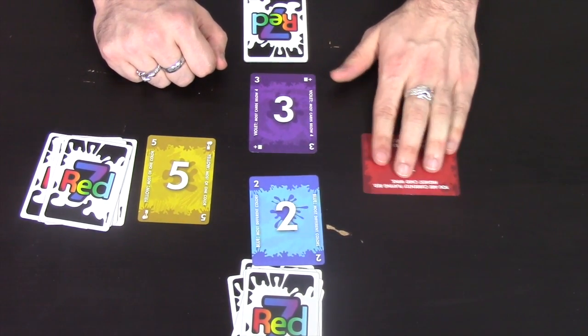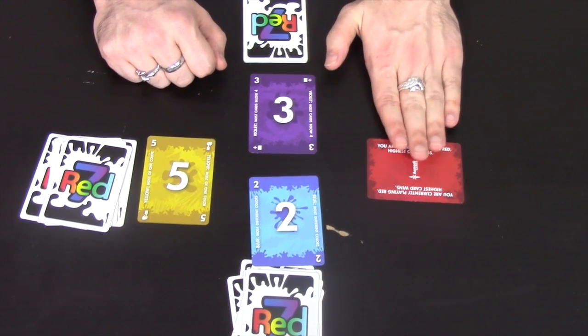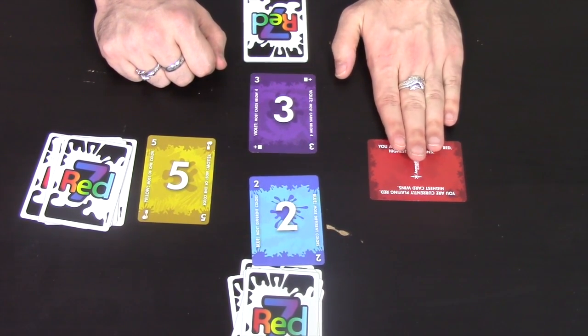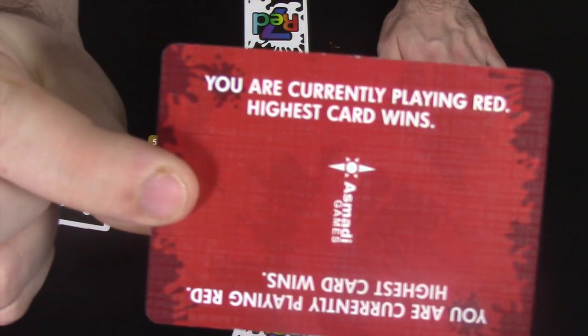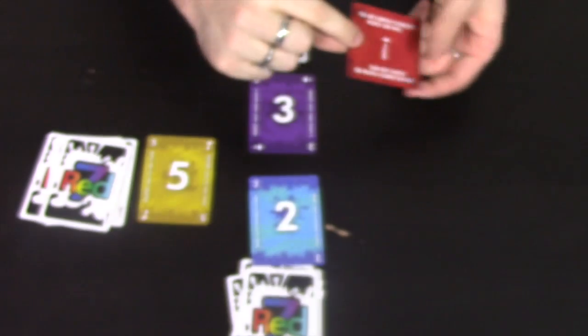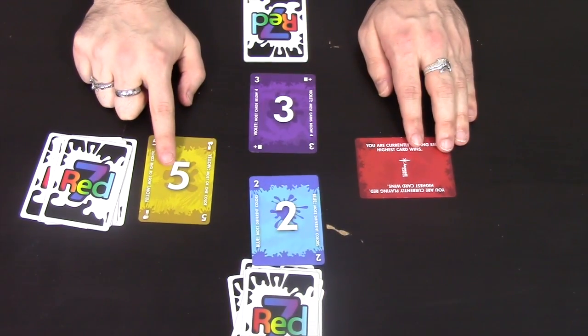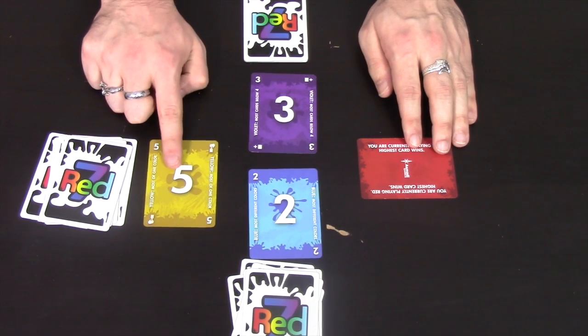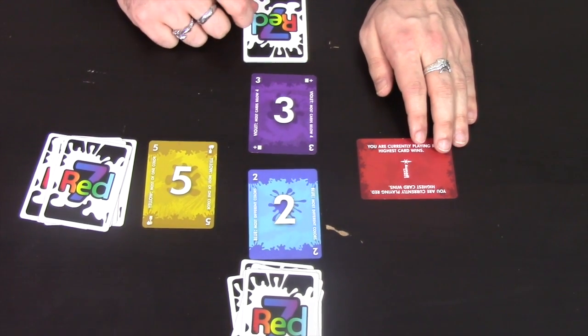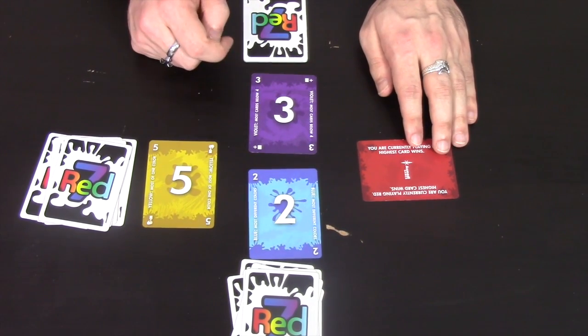To the side is the rule, which determines who's winning at any point. On every game, the rule starts off as the red rule — whoever's got the highest card wins. So at this point, this player here has got the highest card, a five; this person's got a three, and this person's got a two. So the player with the five is winning and gets the first go, playing around in a clockwise direction.